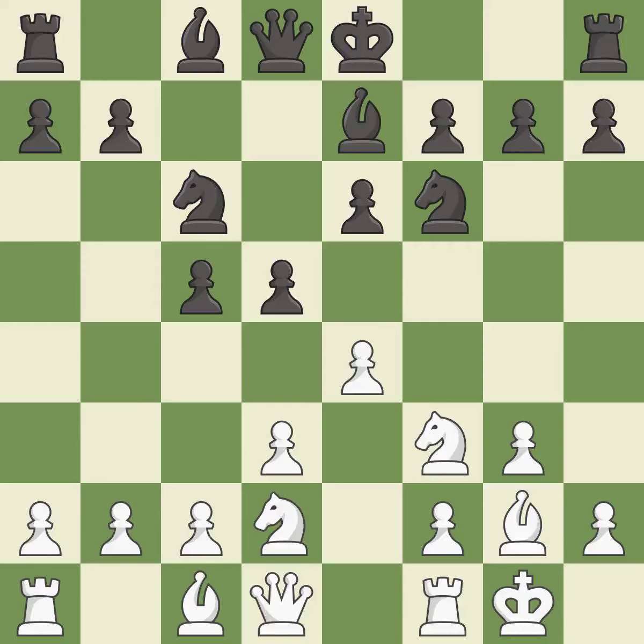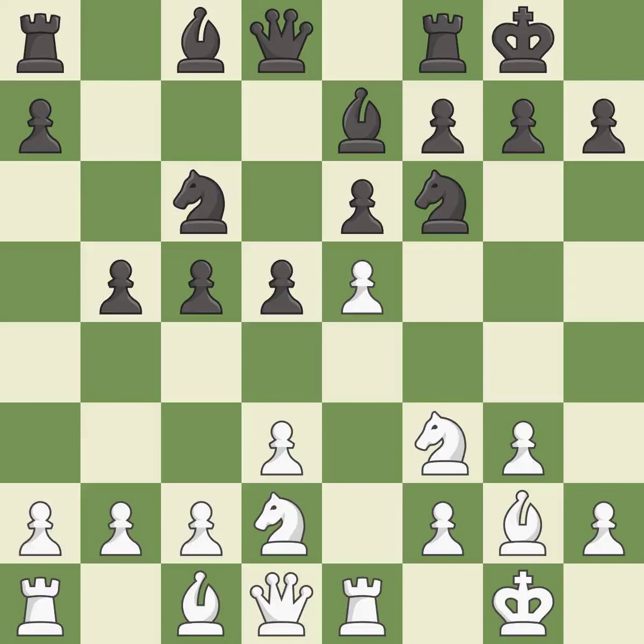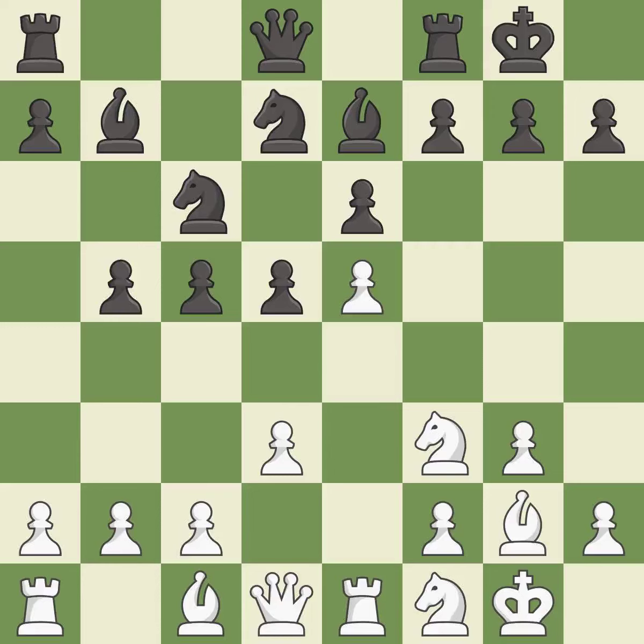Castling gets the king to a safer square, out of the center of the board, while also developing a rook. Castling kingside tends to be safer because the king is further from the center. Castling to the same side of the board as the opponent avoids some of the attacking associated with opposite-side castling. The opposing knight is kicked by a pawn and must now move or be captured. This move puts the knight on a safer square. This develops a bishop off its starting square, getting it into the action.